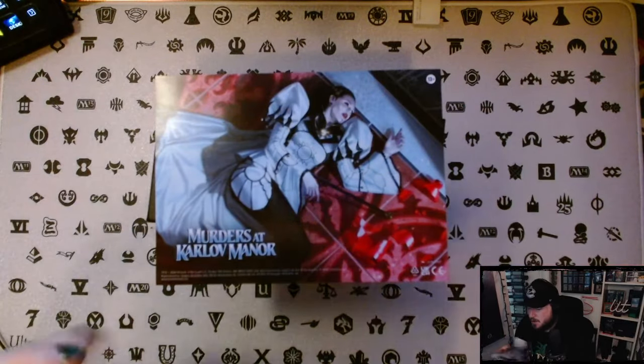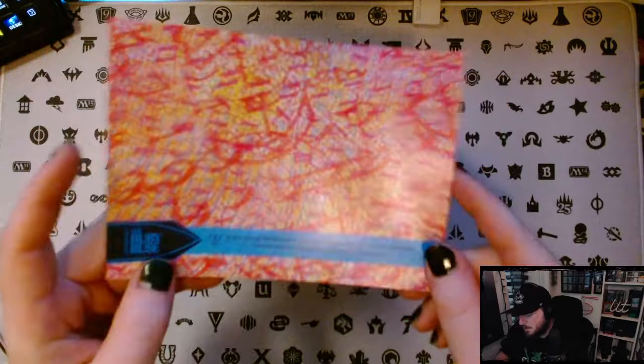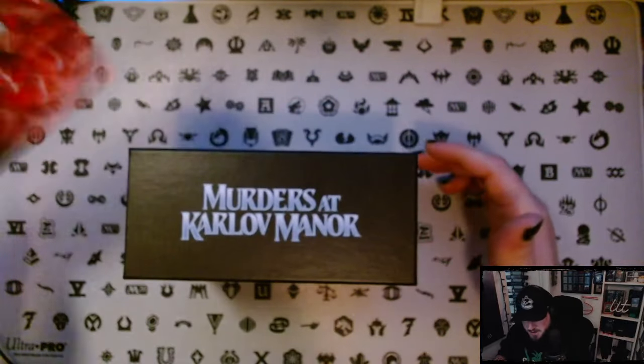We get an intro card — spoilers, story spoilers there. Teysa has been... it says at 2:16 you can see through the diabolical scheme, reach out to your connections, continue your investigation — ravnicadetectiveagency.com. At 2:16, do we think that's a time or a date? It's formatted like a time. Also RIP Teysa, Miss Karloff — she's dusted.